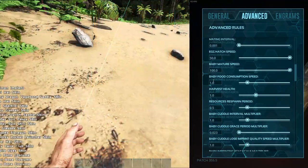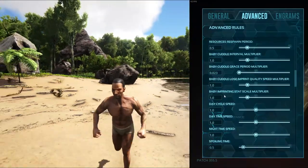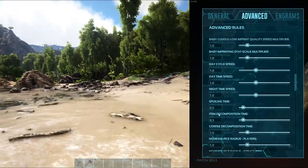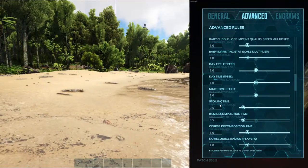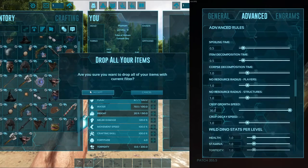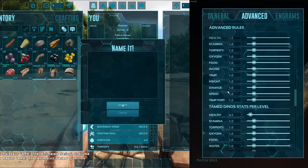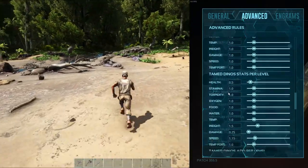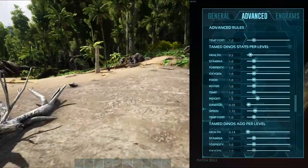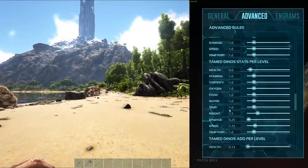Scrolling down, if you want to increase the stat scale multiplier or the imprint you can — I'm leaving mine at one because otherwise they get a little OP. The spoil timers for items and stuff in your inventory I have set to 0.5. Corpse decay I have set to one, which is the normal value. The only other one changed is crop growth speed, which I've bumped up to 30 so your crops grow a little bit faster. For dino stats, I believe I did change them — the weight is up, stamina is up.